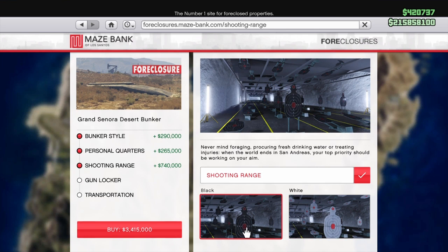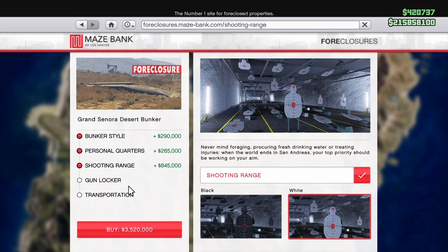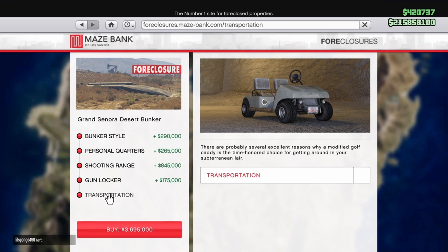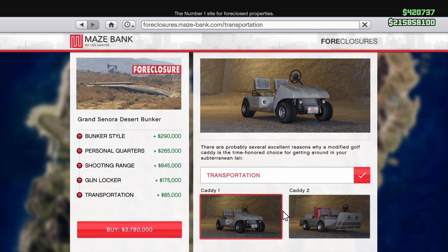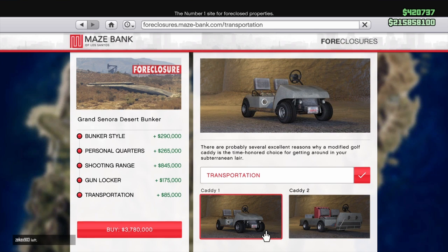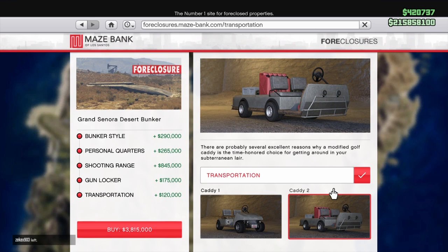The shooting range is something fun but it'll set you back 740,000 — I'd make the money first before getting that, up to 845,000 actually. A gun locker gives you a weapon loadout and you probably already have one from CEO — that's 175,000. Transportation you do not have to have any of; if you do buy a golf cart, get the caddy — they're shorter and easier to maneuver. None of that stuff you have to have; it adds on over a million and a half extra. You just don't need that stuff.